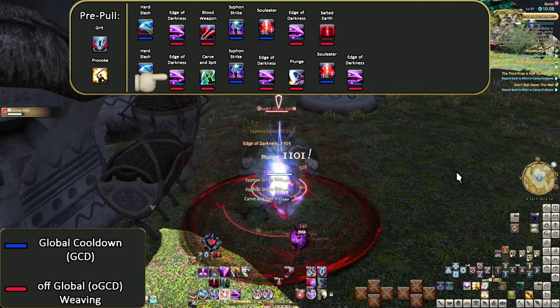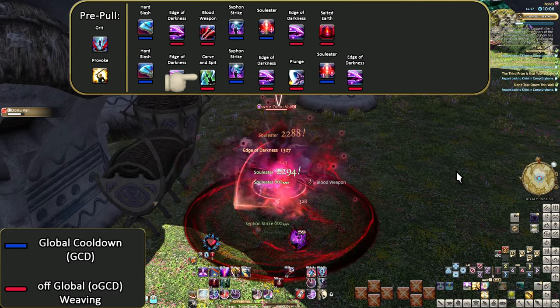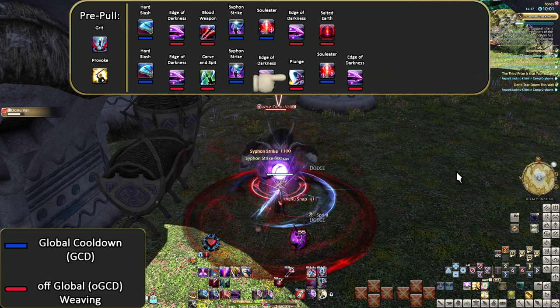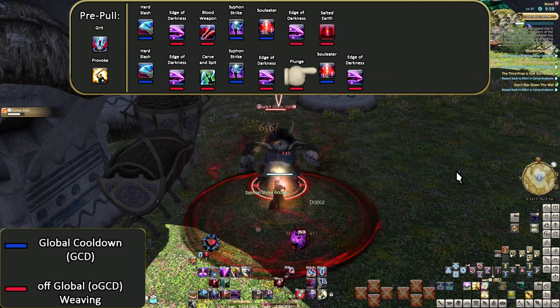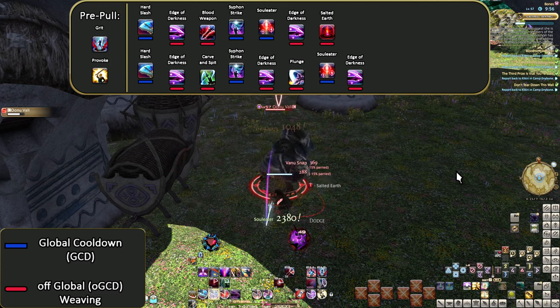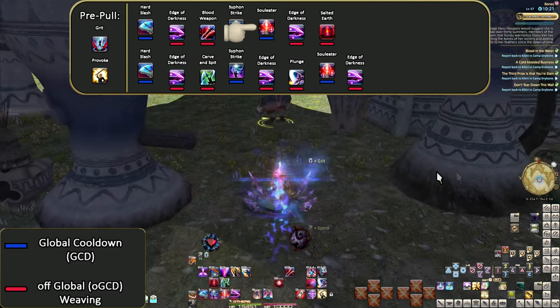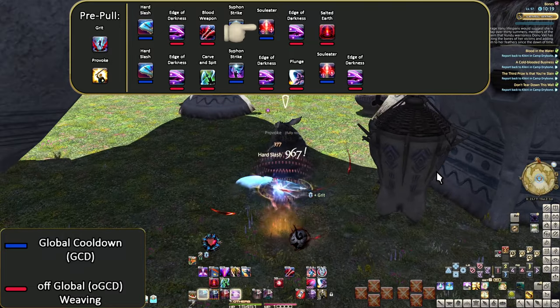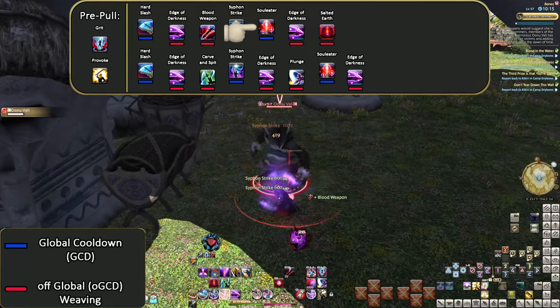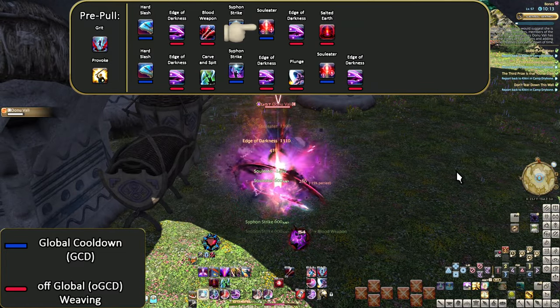Edge of Darkness, Carve and Spit, Siphon Strike, Edge of Darkness, Plunge, Soul Eater, Edge of Darkness. Again we're doing the bulk of things after Soul Eater because of raid buff timings. Technically you could be using stuff sooner for a single-weave opener, but we're going to keep rolling with this pattern.